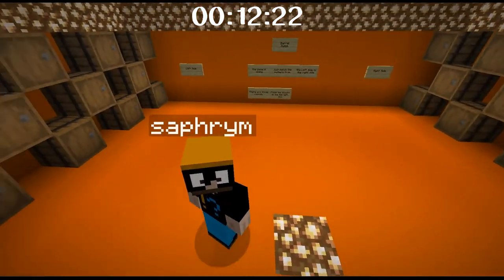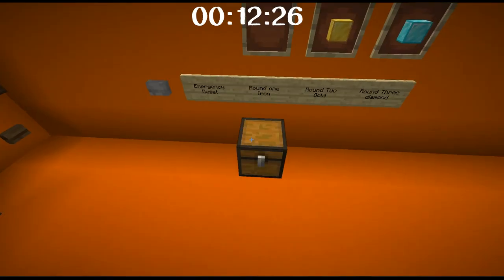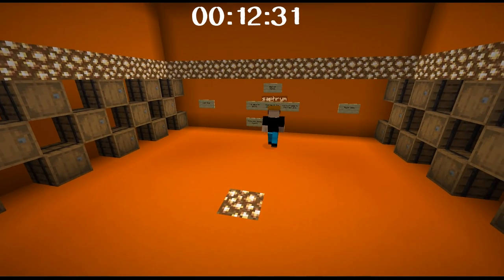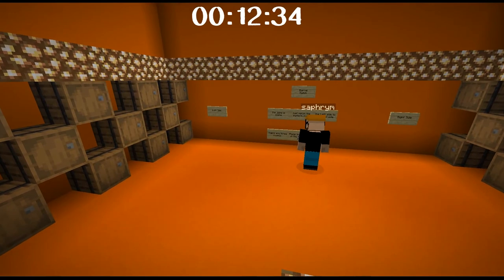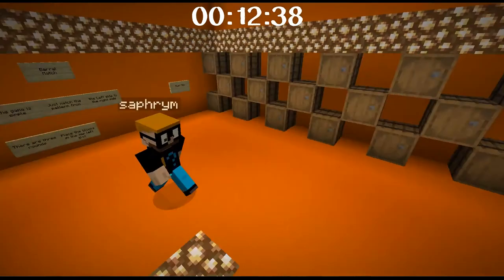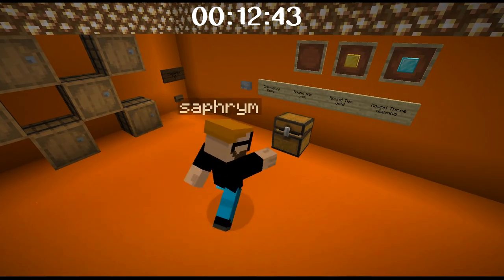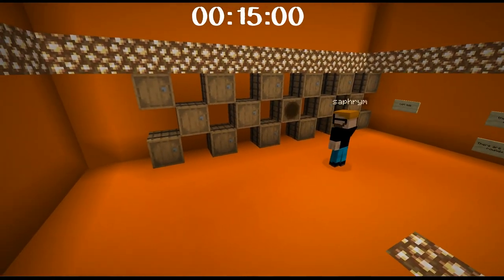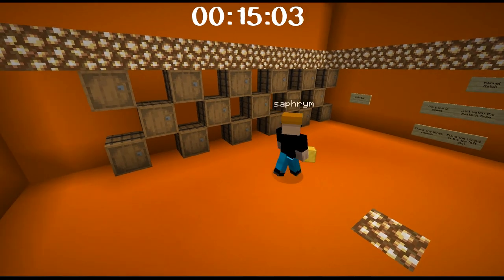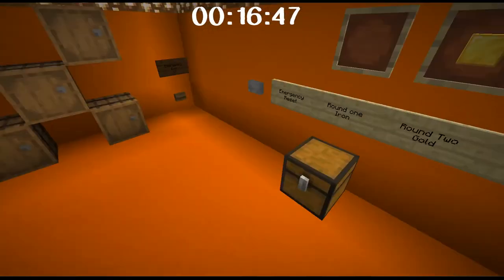Let's try the orange one. Left side, right side — barrel match. The game is simple: just match the pattern from the left side to the right side. There are three rounds. Place the blocks in the top left slot. Round one: iron. Round two: gold. Round three: diamond. You are the sound room person — Jam is the sound room person, Seth. So I can blame Jam for it. It is entirely his fault. And that should do that. Yay!